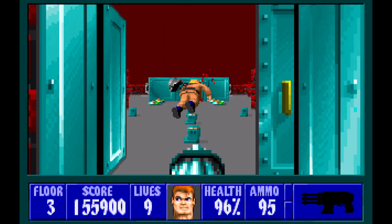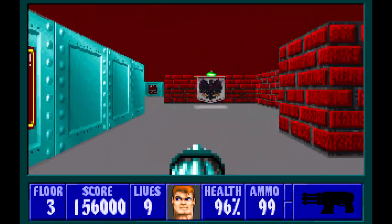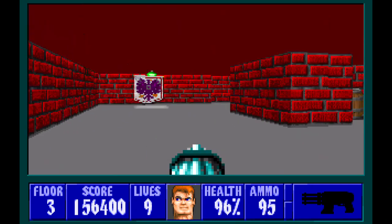We start off in this room with two guards. Go to the right to take out that guard, and then there's another one from the left. So we take them out, and then from here go over here and find an officer behind this pillar and that suit of armor.